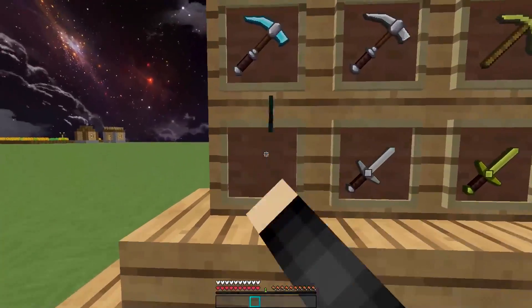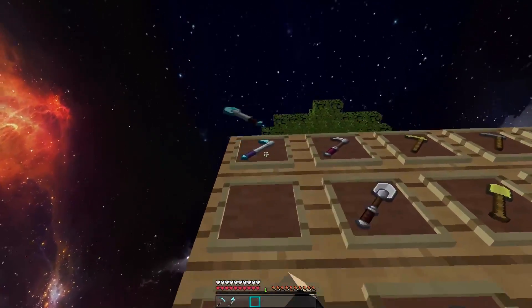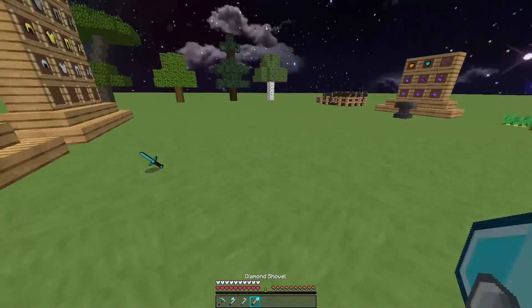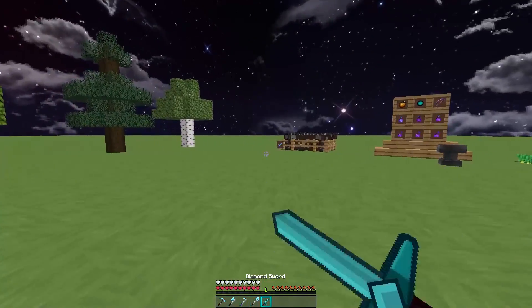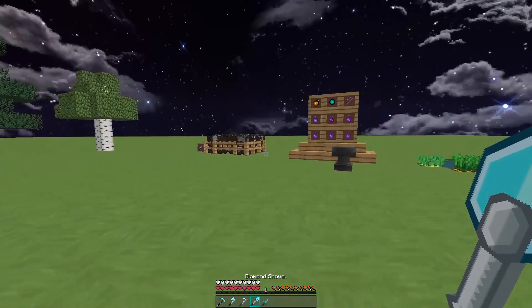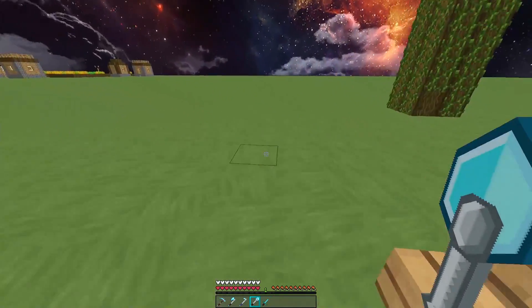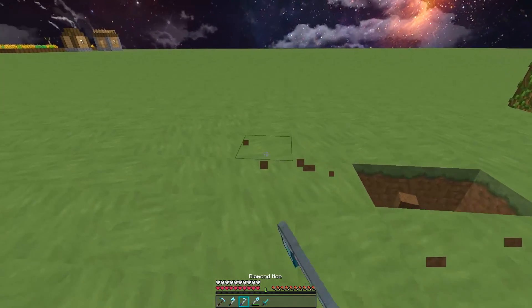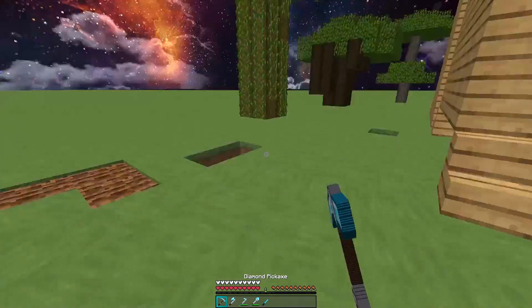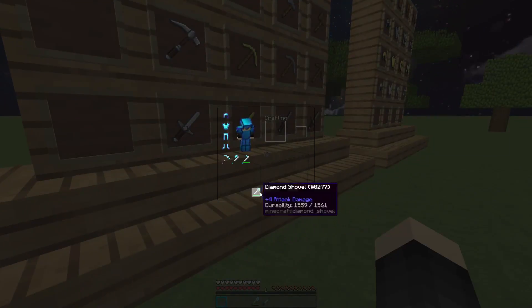Next we have all the tools. I'm not going to go through everything but I'll go through the diamond tools. Everything just went flying everywhere. We've got the sword right there, the shovel — which I guess we can just break some blocks, it doesn't really do anything — the hoe, the axe, and the pickaxe. Let's put those away.